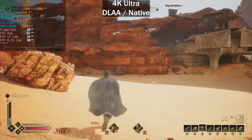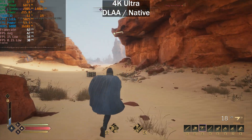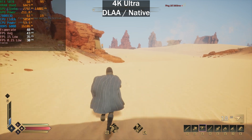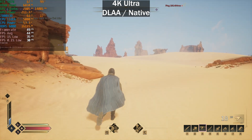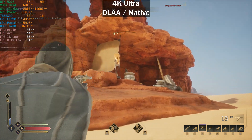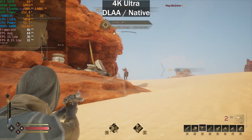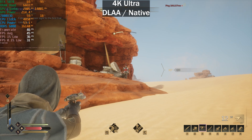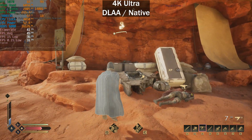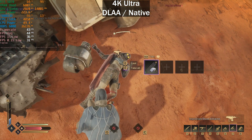Testing 4K Ultra DLAA native — this is not a 4K Ultra GPU, but I wanted to check VRAM usage. VRAM used is just below 7GB, so this game is actually very light on VRAM, which is true for many Unreal Engine 5 games. We're pretty far from a locked 60fps at 4K native — sitting in the mid-40s. Let's see how preset and DLSS scaling helps.